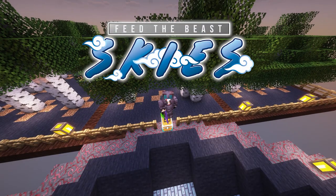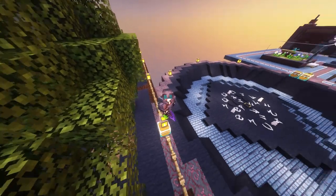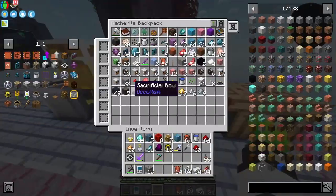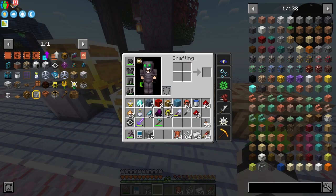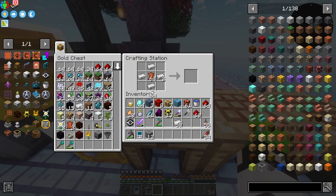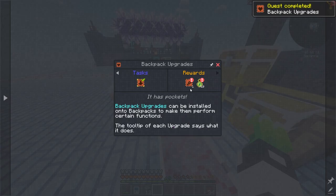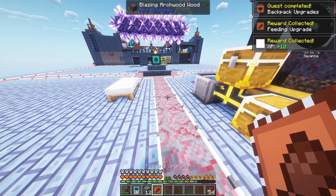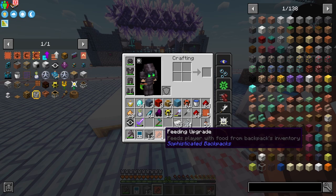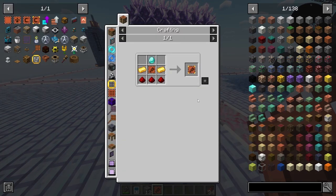Welcome back to FTB Skies episode 4. In today's episode we are doing a tree farm, but before that I discovered that our backpack - a sophisticated backpack - can accept upgrades. You make an upgrade base, and this gives us rewards including experience and a feeding upgrade, which makes it so that any food located in the backpack is fed to the player.